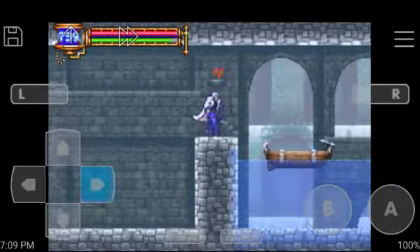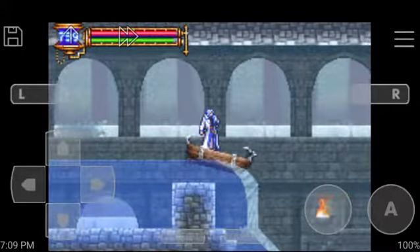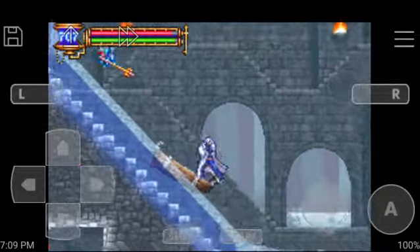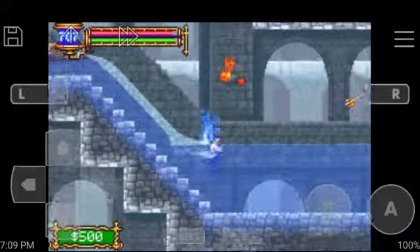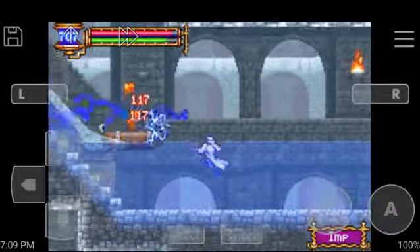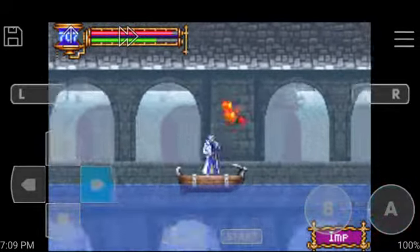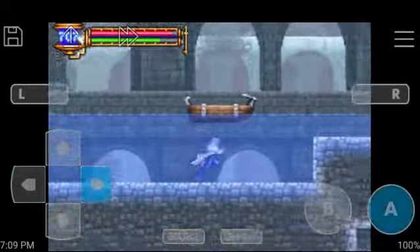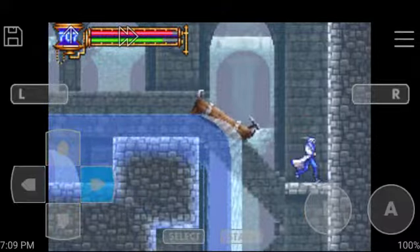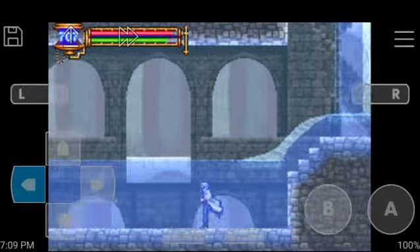This is part of the underground reservoir. Always get that bag of five hundred dollars. Beware of these imps - they're not much of a threat, but they're really, really annoying. They're some of the most annoying monsters in the game.